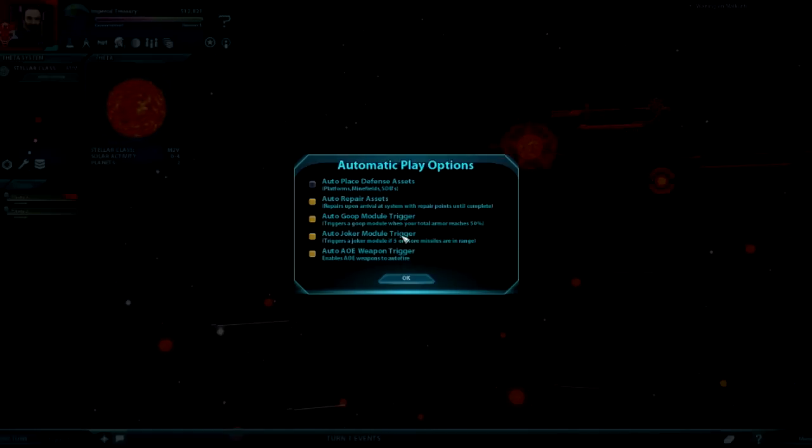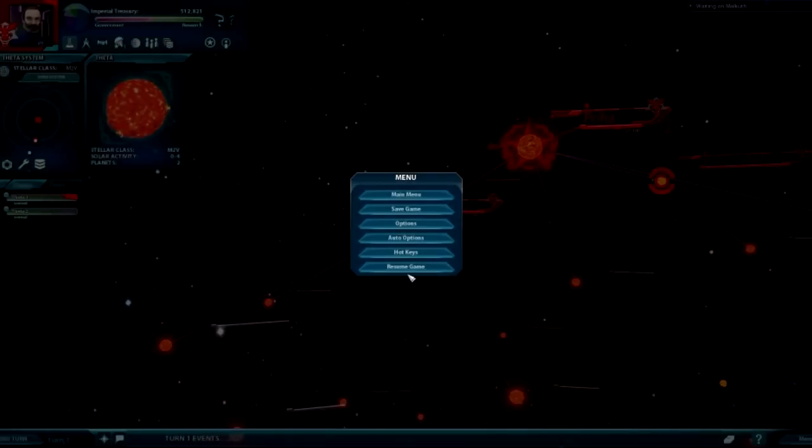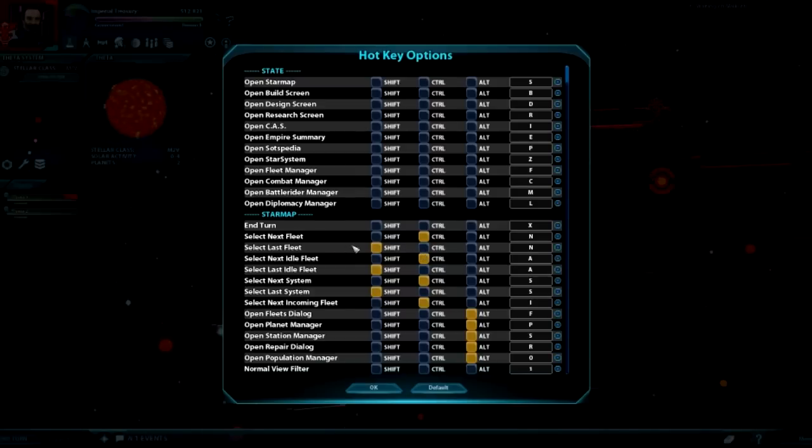Auto options — this is called the automatic play options. What it means is that when you build things like platforms, minefields, anything that would go into the defense of a system, the game will automatically place it for you. I probably don't think it will do it well, so I would do that myself. You've also got your hotkeys — you can change all this stuff.